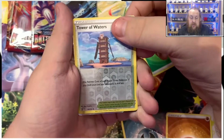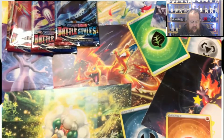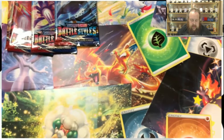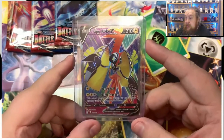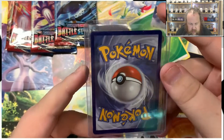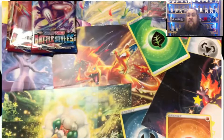And we have something — the Tapu Koko V, very nice! Let's do the usual: package it away and then take a better look at it. Tapping it down — let's have a look at that one. Looks quite evenly spaced on the front. Checking the back — very nice spacing on that one. That's quite a good one, it has potential for a high grade.